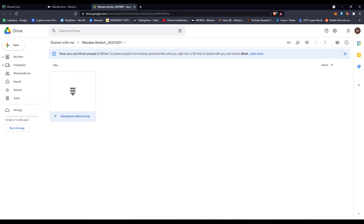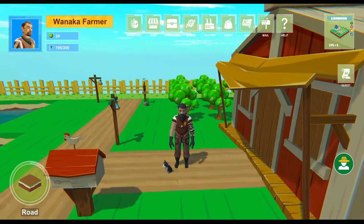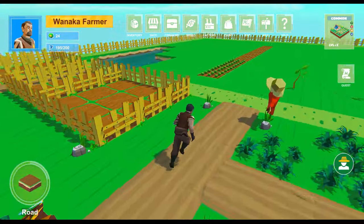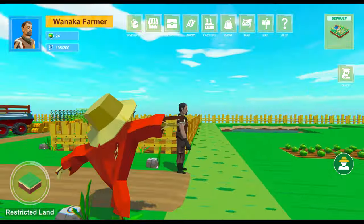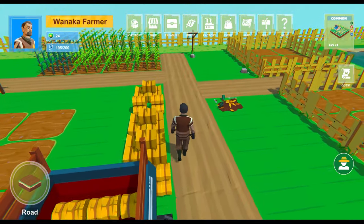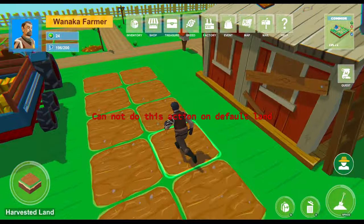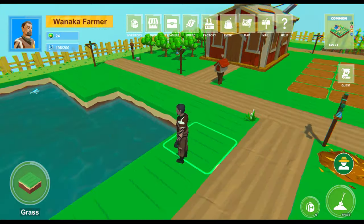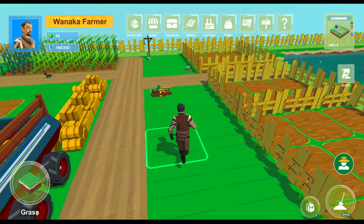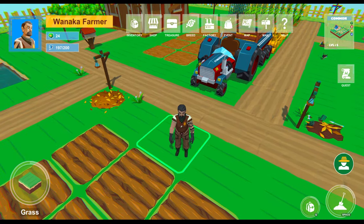You'll see the Wanaka Farm game and spawn in looking around. You'll have this tiny piece of land. All around is the default land — on default land you can't really do anything. If you click Space Bar, you can't farm anything, touch anything; all you do is walk around. On the default land there's a tiny pond, some already-grown stuff, a tractor, but every single thing on the default land is not usable.